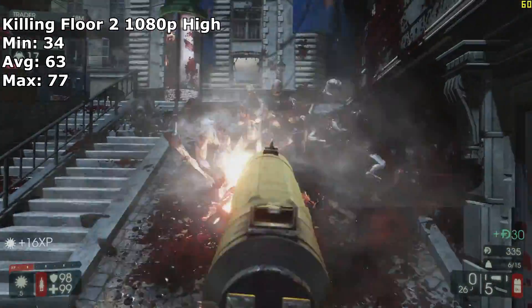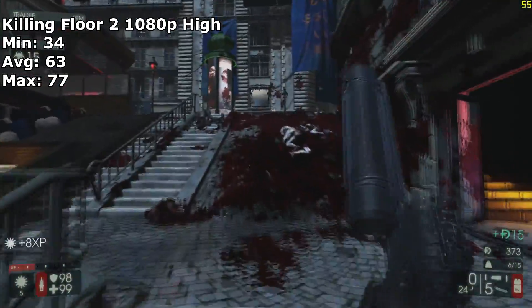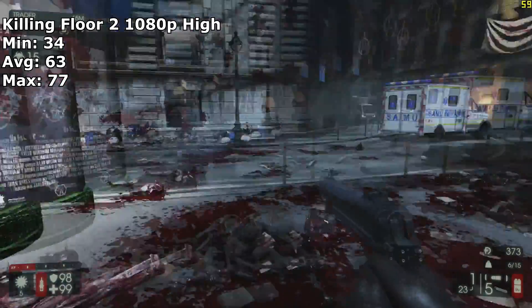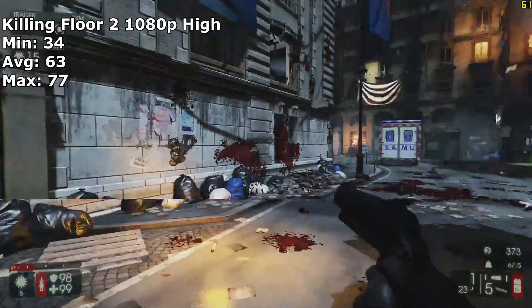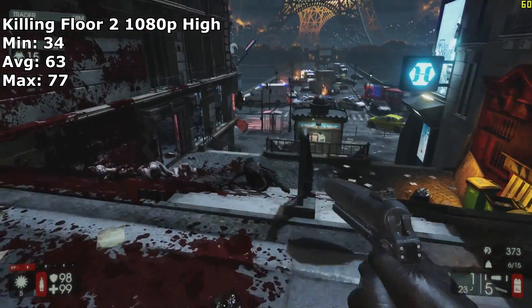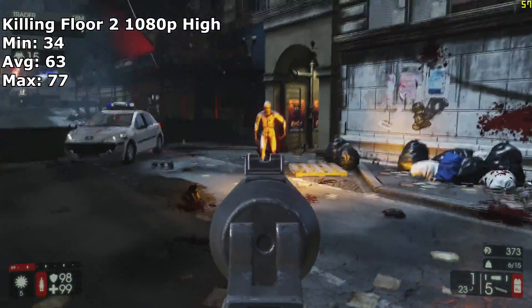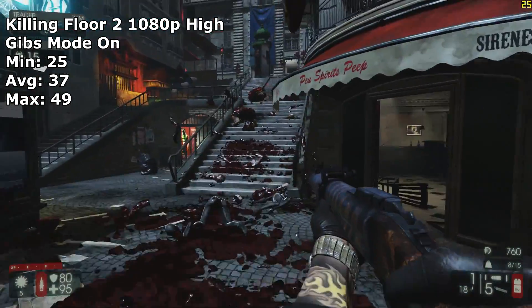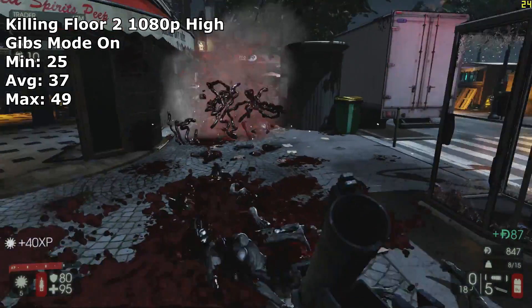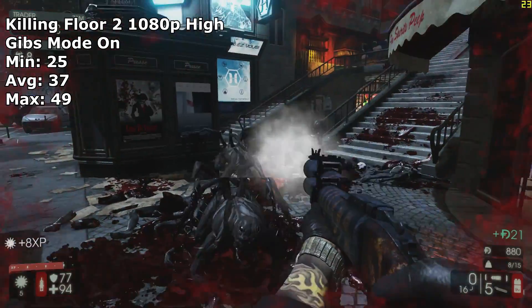Killing Floor 2 is a new game that I have been having a really great time with. Killing zombies has never been so much fun, especially with the new NVIDIA Gore mode that can be enabled on the new Pascal cards. With Gibbs mode disabled, we got a fantastic frame rate at 1080p high settings. Even though we did have a minimum of 34, it didn't drop down that far that often and was incredibly playable. With the Gore mode turned on, the game turned into a brilliant bombastic bloodbath, but playing it at medium settings with Gibbs mode on would be my ideal way of experiencing this game with this card.